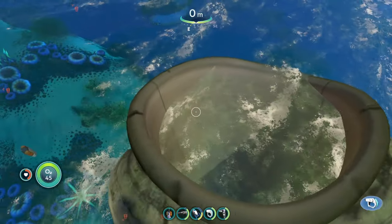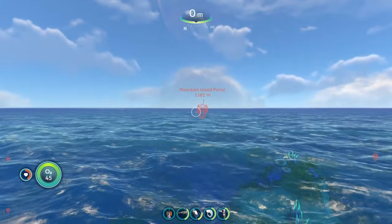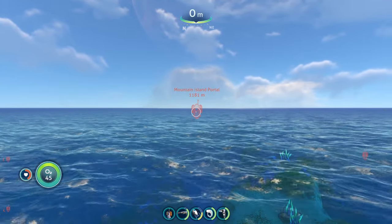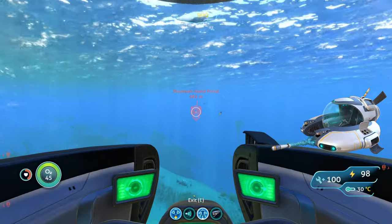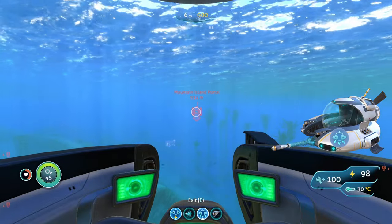To reach our next portal location, we're going to start from the Giant Quill tube again. From here, we are going to head two and a half notches to the right of north until we reach the Mountain Island. When going to the Mountain Island, you're going to want to bring your Seamoth — you don't really need a depth module, but you are going to want perimeter defense on your Seamoth, just in case.